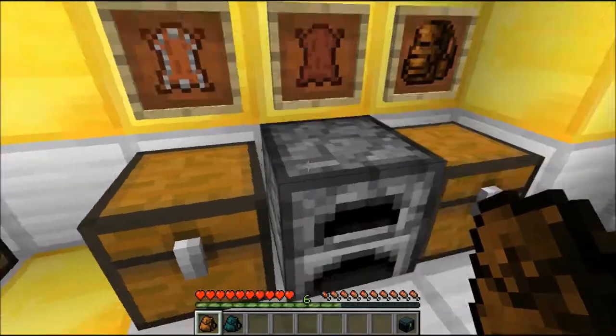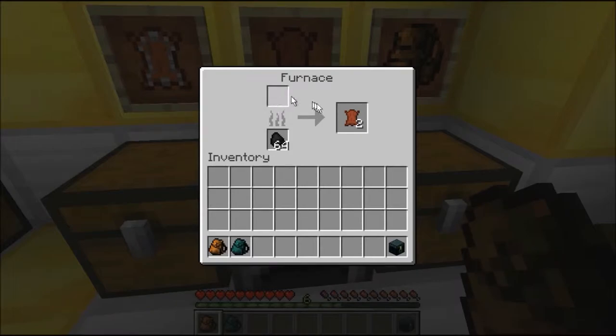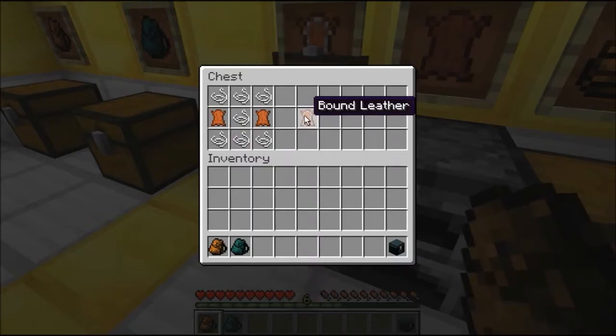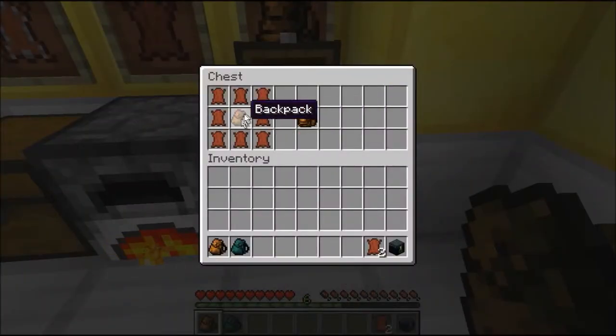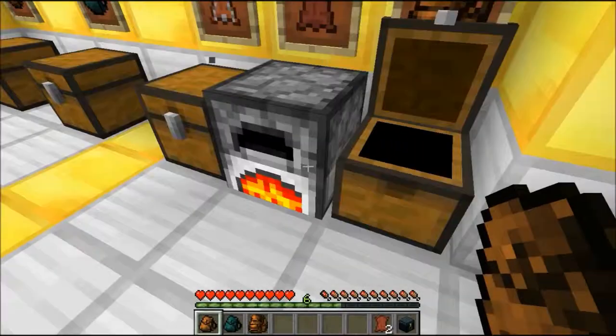This bound leather does not do anything by itself, but when you put it in the furnace, then you get tanned leather, and this tanned leather will allow you to craft a big backpack for super-duper exploring.